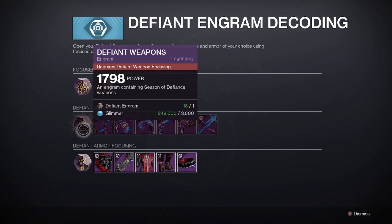Next week, once we unlock the Defiant Weapon Focusing, we'll be able to use just one Engram and 3,000 Glimmer, which is not a lot. And if you need Glimmer, we do have a video on that which I will link in the description below. But just with that extra 3,000 Glimmer, you're guaranteeing yourself to get a weapon.